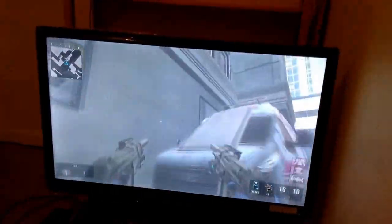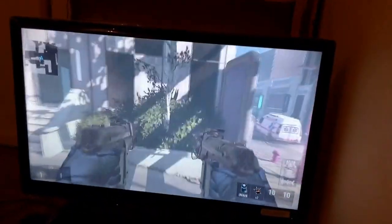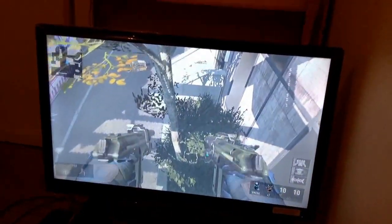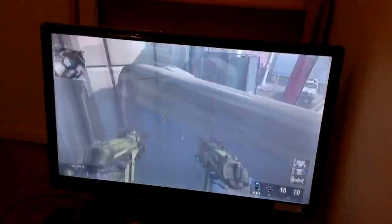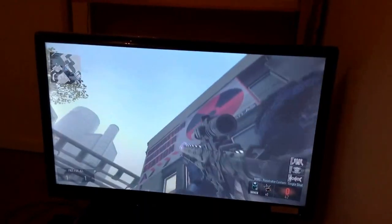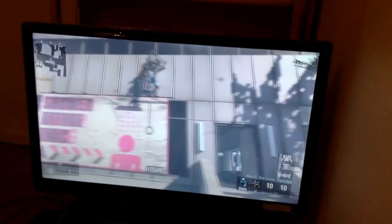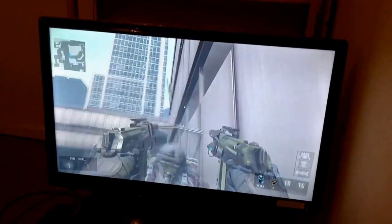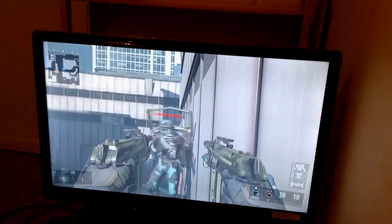Now, this is actually an Advanced Warfare glitch. Before we start, sadly Activision has patched this tree glitch where you used to jump on a tree and then jump onto the building, but you can no longer do that.